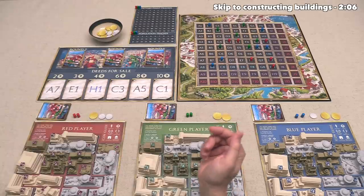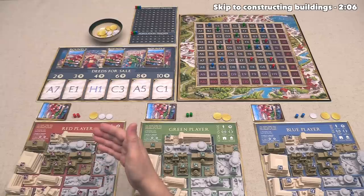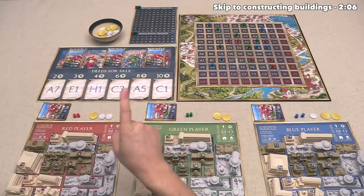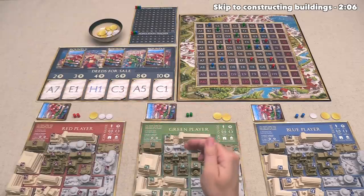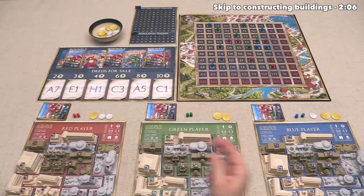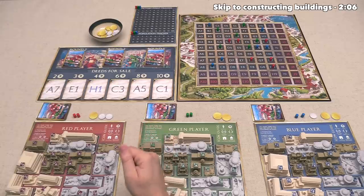Let's start things off — today we will be playing as the red player right over here, and we are going to be the starting player as well. On a player's turn, they are going to take one action from three different options. After they take that action, play will move on to the next player in a clockwise pattern, and we will keep going around in a clockwise order until we finish one of the three rounds in the game.